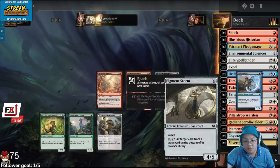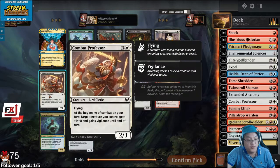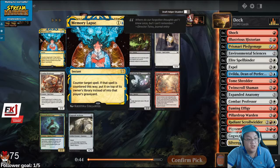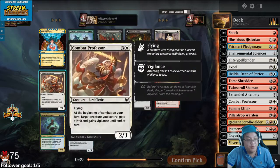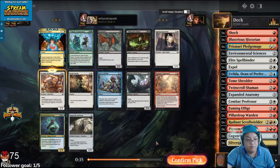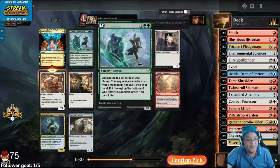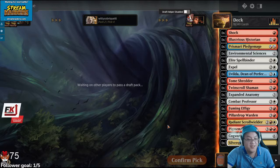I'm going to take the Anatomy, I think. Another Professor — there was a Study Break. Arianbook, so maybe Prismari was what was supposed to be open. But I think we've kind of priced ourselves into this deck. I don't know, maybe this is wrong. If I start seeing a bunch of insane Prismari cards, I'm going to feel bad that I didn't jump into it, but oh well.